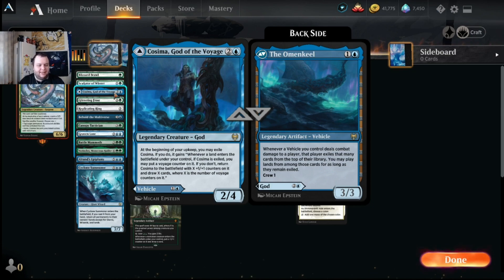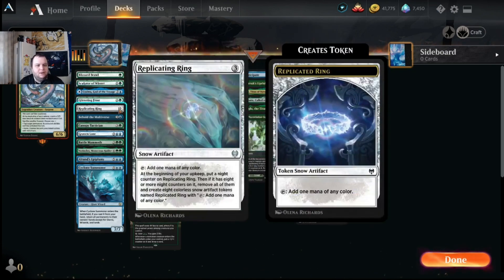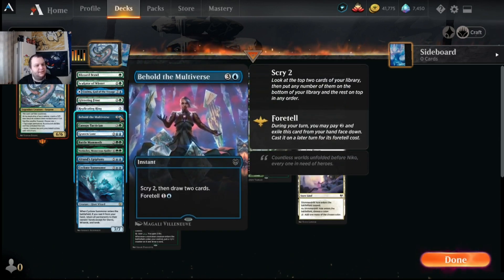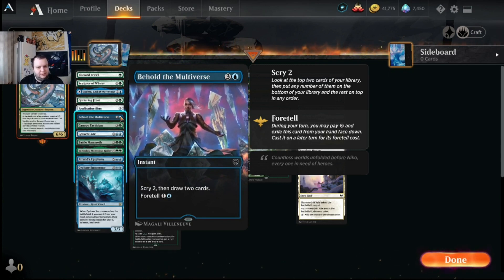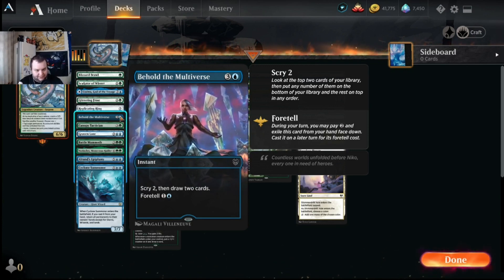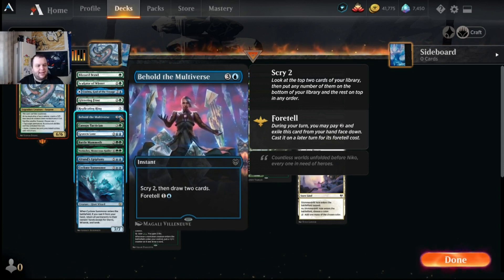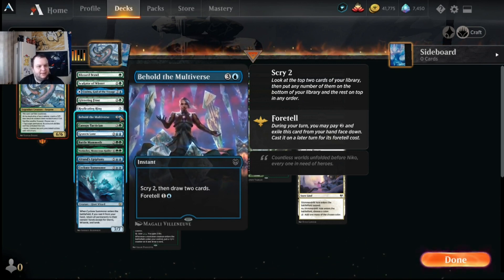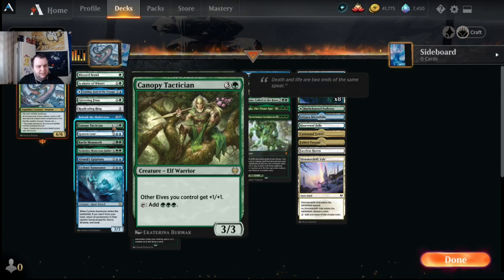The Omen Keel is a two-mana three-three vehicle with crew one. Whenever a vehicle you control deals combat damage to a player, that player exiles that many cards from the top of their library, and you may play cards from among those exiled cards, including lands. It could come in handy late game when we're not finding lands anymore. The Replicating Ring taps to add one mana of any color as snow; at the beginning of upkeep you add a replicating counter, and once you have eight counters you remove them and get eight colorless snow artifact tokens.